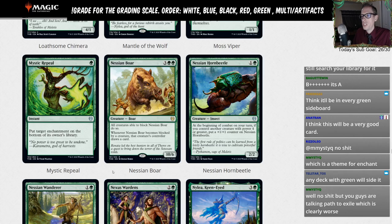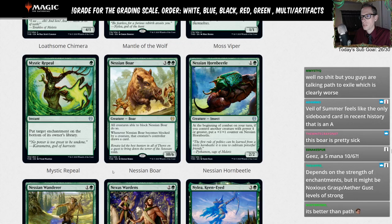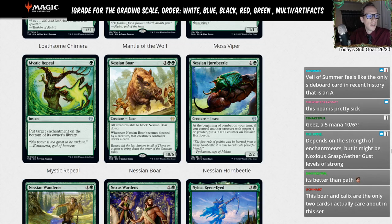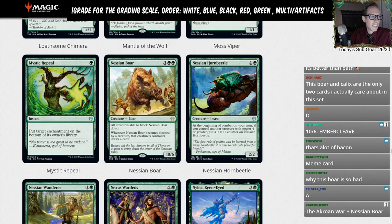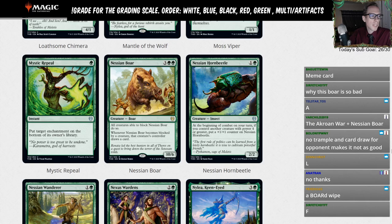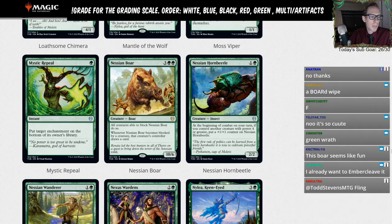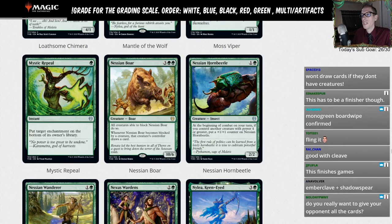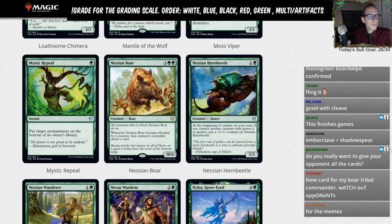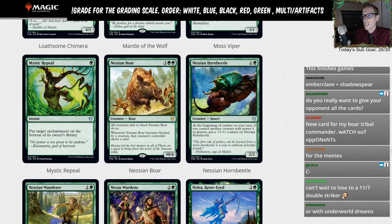Nessian Boar — 3GG for a 10/6. All creatures able to block Nessian Boar do so. Whenever Nessian Boar becomes blocked by a creature, that creature's controller draws a card. L. I guess if you want to Embercleave it or Fling it, we'll give it a D — D for the memes. With Embercleave it becomes an 11/7 with double strike and trample.